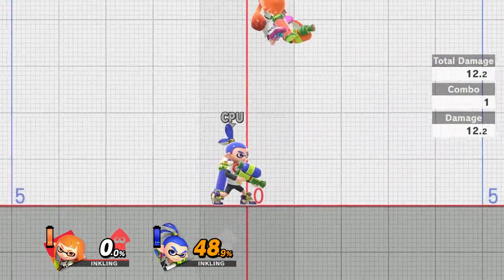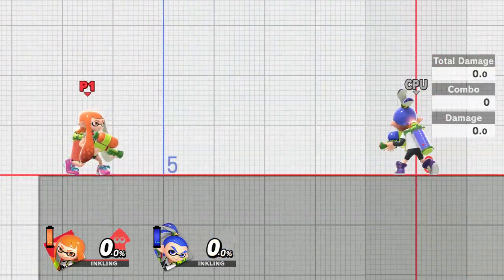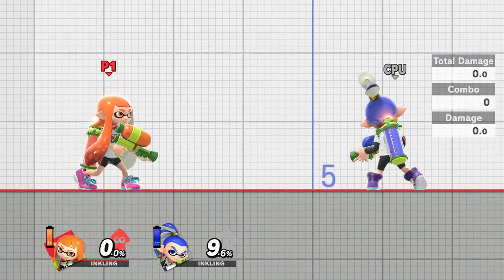Most of the time you're probably going to end up slightly to the side of them and just knock them to the side rather than spiking them. Now for the dash attack — it can do up to 9.6 damage, and even while at 0% it does seem to launch the opponent quite far.